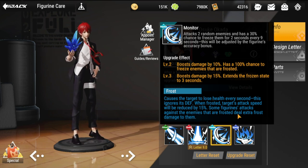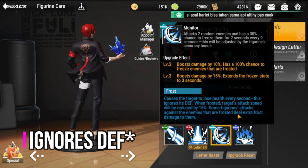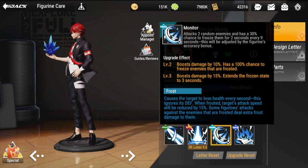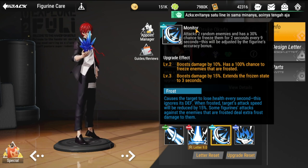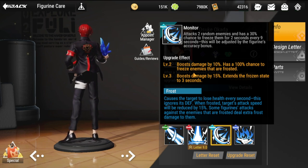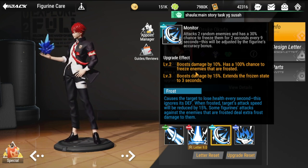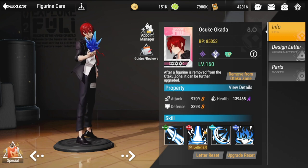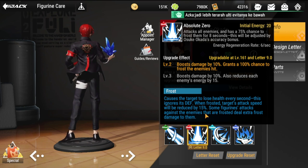So frost lowers defense, lowers attack speed, and frosted enemies receive more damage. Going back to Musuke's passive: it boosts damage by 10% and has a 100% chance to freeze enemies that are frosted. Freezing keeps them immobile or unable to act for a couple of seconds. At the next level, it boosts damage by 15% and extends the frozen state to three seconds.